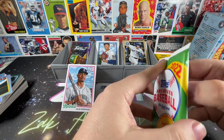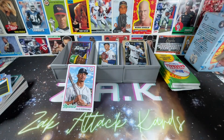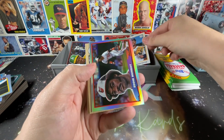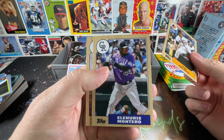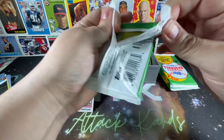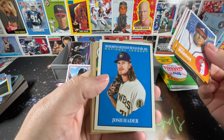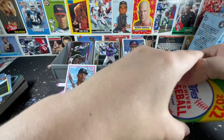2022 is brimming with good rookies. Pack two gives us McMahon, Josh Hader, Jose Miranda on the rookie, Byron Buxton, Eddie Murray on the big foil, Jim Palmer, Esteury Ruiz Montero possibly, and Pee Wee Reese. Pack three: Greg Maddux, Big Mac, Charlie Blackmon, Jose Abreu, Josh Hader, Willie Adams, Salvador Perez, Sonny Gray — a complete veteran pack.